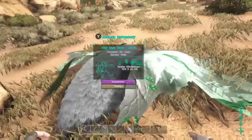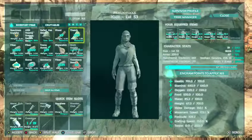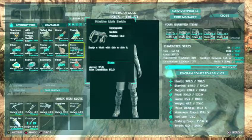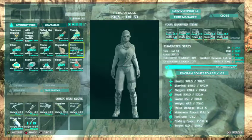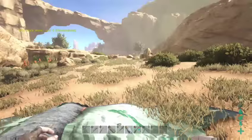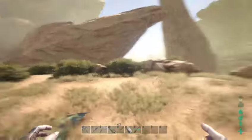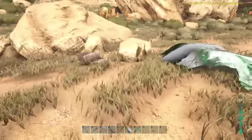This guy's almost tamed — just past the halfway marker. This saddle took about 15 engrams to unlock, so as long as you have 15 engrams and you're probably above level 40, you should be able to make it and fly around with the moth. I don't know how well their carrying weight is, so I've been trying to keep as light as possible. It was kind of easy catching this guy, but like I said in previous videos, I've dumbed down the levels — so I'm sure a higher level moth would have been harder to catch.